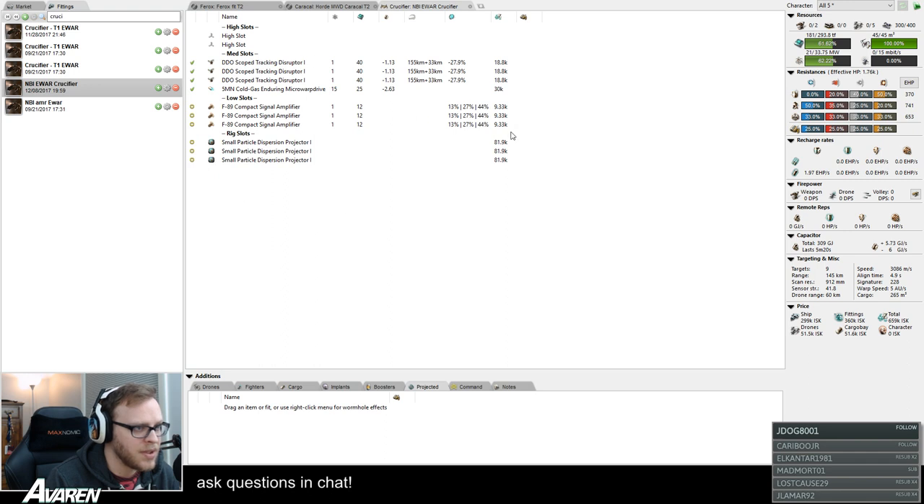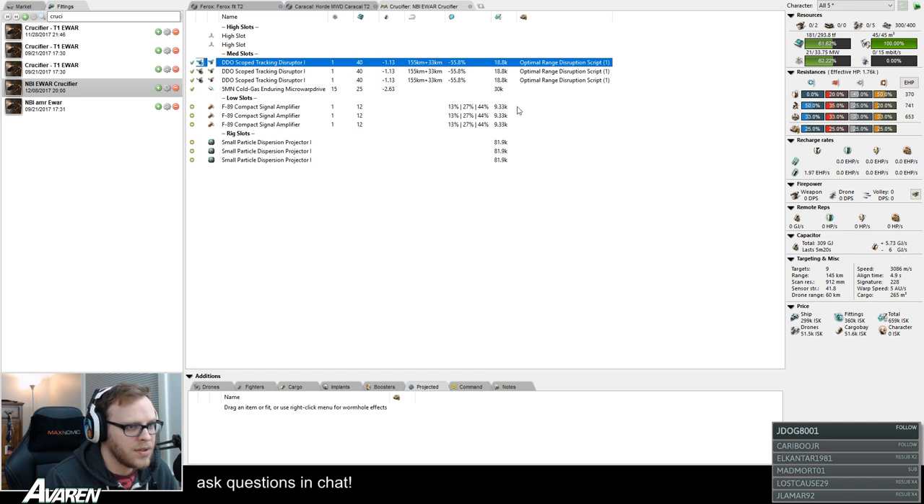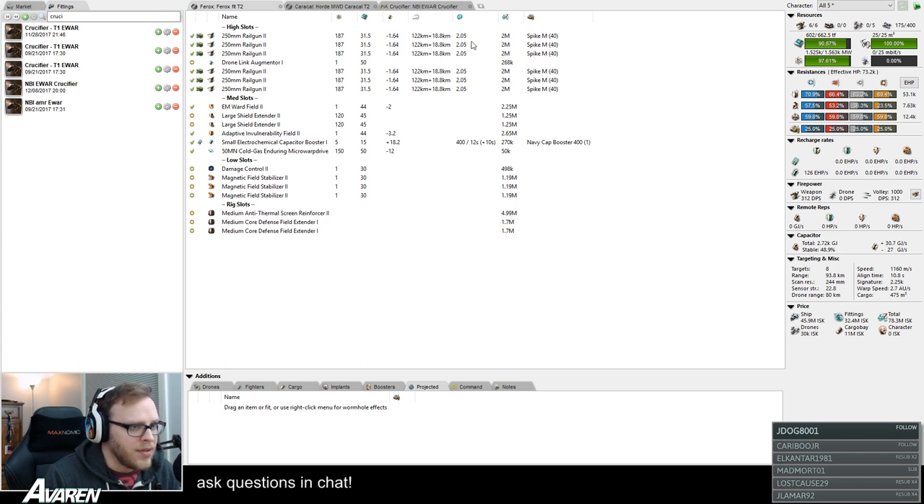To test how this works against enemies, first we script the disruptors. Right-click and choose Charge All to change them all at once, and let's do Optimal Range Disruption Script — so we know we're reducing the optimal range of the enemy's turrets. In the effects column Pyfa shows the percent reduction for each, reducing falloff and optimal range. Then we go look at a Ferox — by default it has 122 kilometer optimal plus 18.8 kilometer falloff with spike ammo loaded.